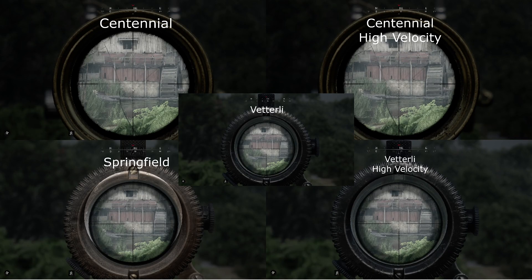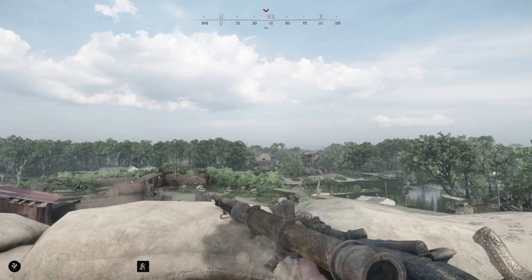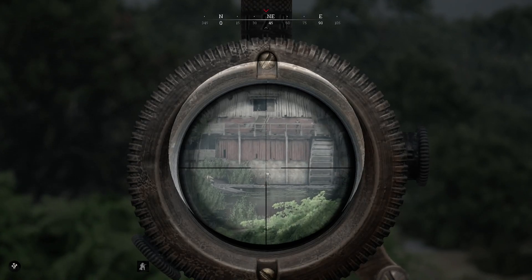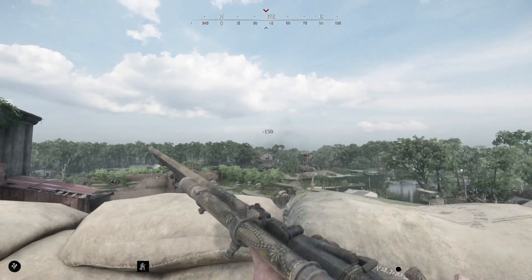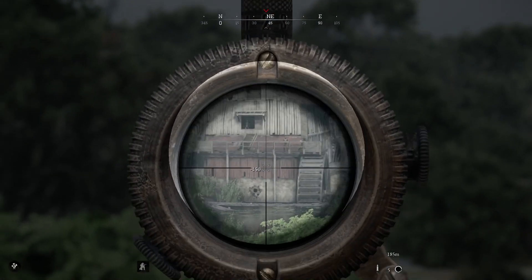For medium ammo, pretty much all of the guns are the same, except for the outliers: the Federal being by far the worst, and the Springfield High Velocity being the best. The downside of the Springfield High Velocity is obviously that it is a one-shot gun — if you miss, you have to reload, and that person is probably not going to be standing there anymore. The Springfield has very minimal bullet drop, whereas the Federal, again like the Martini Henry, has almost a full body length of drop.